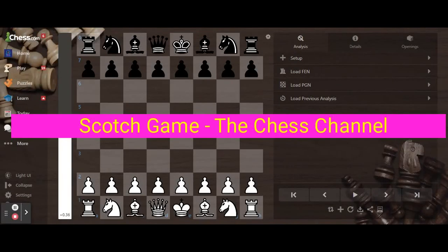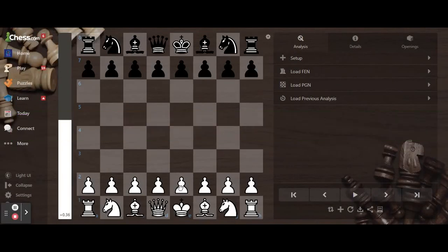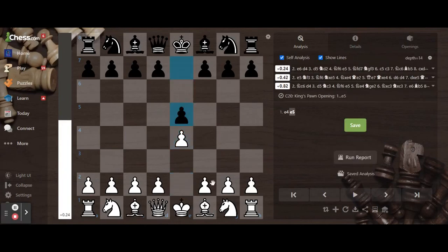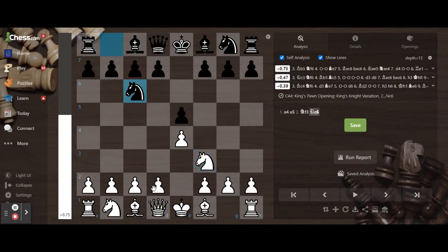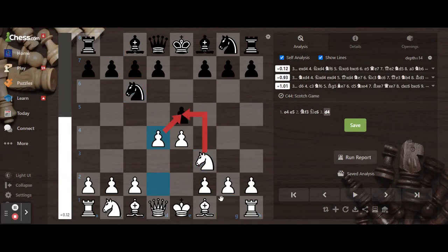Hey guys, welcome back. Today I'm going to do the Scotch Game. The Scotch Game starts with e4, e5, knight f3, knight c6, and then you play d4, which is the Scotch Game.